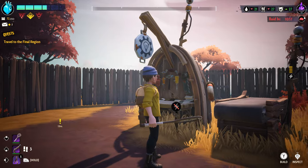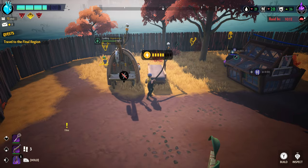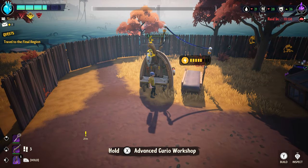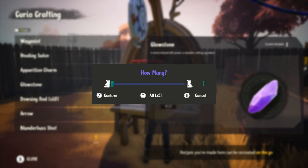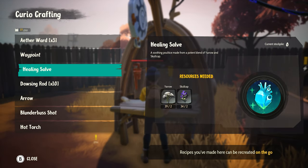Towards the first part of the game, the glowstones needed to craft waypoints are somewhat hard to come by, so I recommend unlocking the advanced curio shop as soon as you can — which will require you to run power to it, by the way — and with that, you can then easily turn the much more common glowstone shards into the larger ones that are used to craft waypoints.